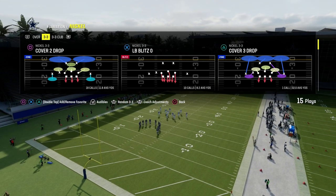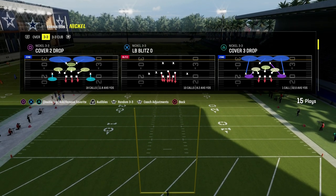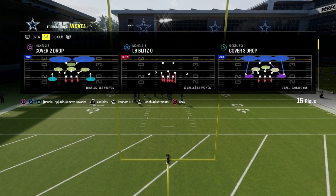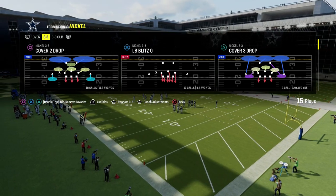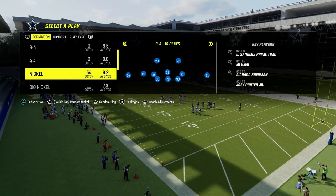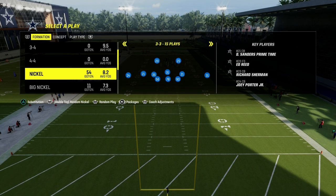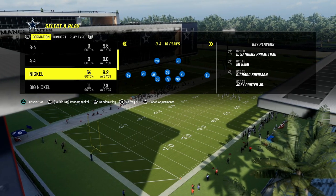We're going to basically keep the compression set in the middle of the field and force them to have to attack over the middle of the field to get their routes open. We're in the 46 defensive playbook, in the 3-3 Cub formation, but we're going to always come out in the nickel 3-3. This is going to give us the best personnel possible and a really cool adjustment: the safety nickelback package. If you flick your right joystick to the right a couple times, you'll see it says safety at nickelback.